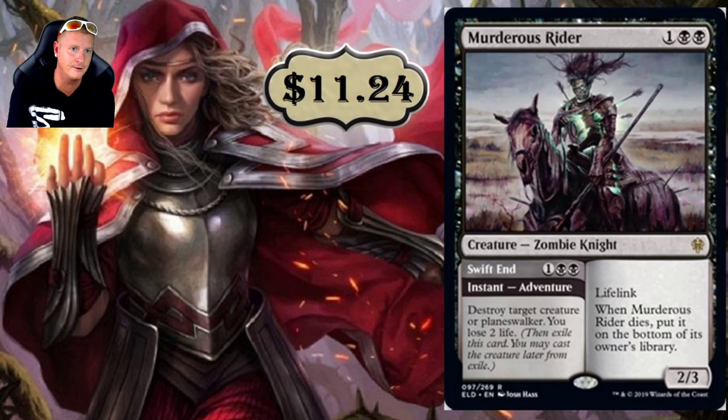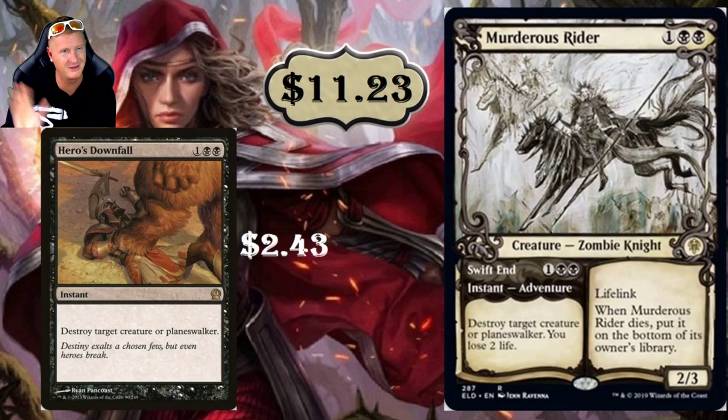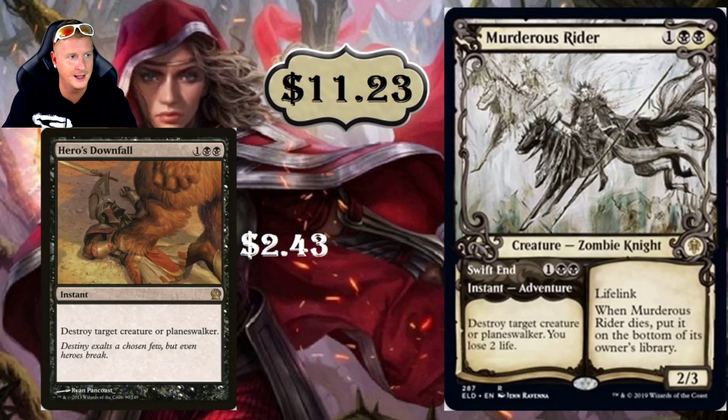Murderous Rider at $11.24 — very powerful card. It's very similar to Hero's Downfall, which is $2.43 right now — I think that price ticked down when this was printed. You're basically getting Hero's Downfall with a small downside: you lose two life. Destroy target creature or planeswalker as an instant — exact same cost. Then on the other side, it has Lifelink, and when Murderous Rider dies, put it on the bottom of its owner's library. It's a 2/3 Zombie Knight — I wish Zombies would make a top-eight appearance.